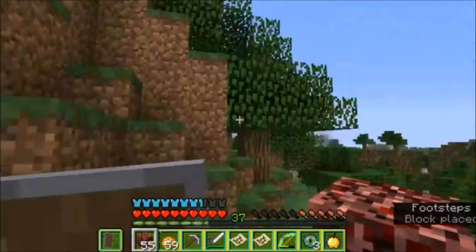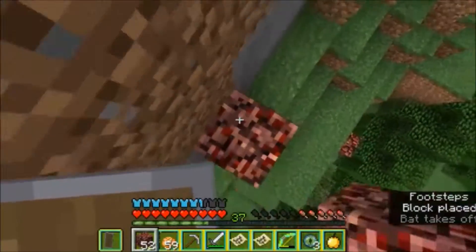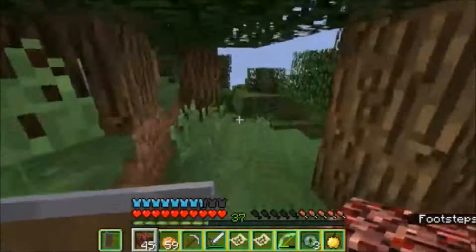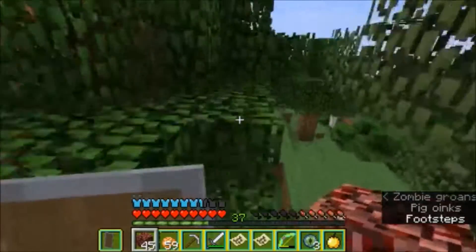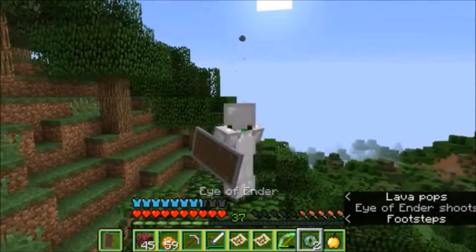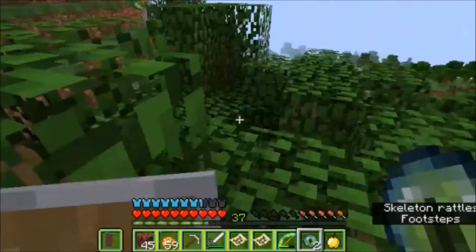I'm just going to build up a little with netherrack to get to the top of this hill - it's really steep. There's another floating island, which is also very weird. If I get to the top here I should be able to throw another eye of ender and see where we're going. It's still going this way - please don't break. It broke again! I'm so unlucky with eyes of ender.